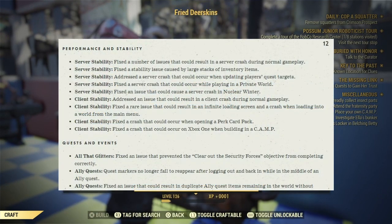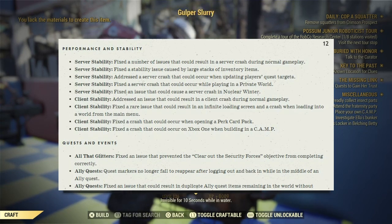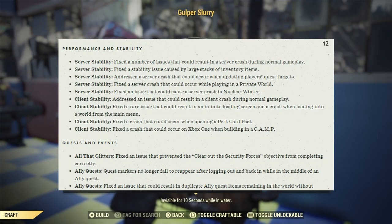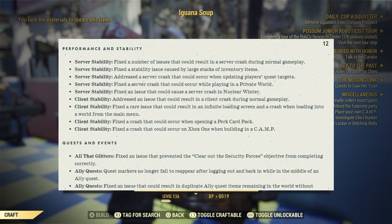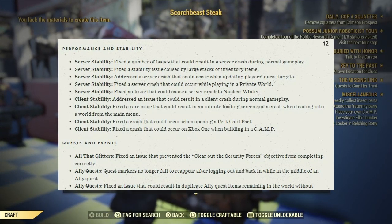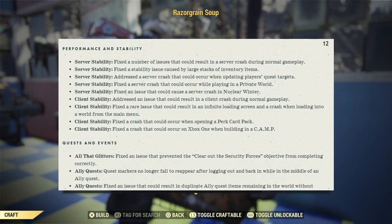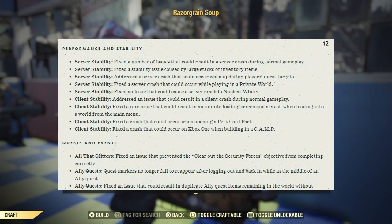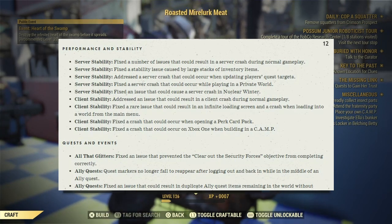Performance and stability — Fixed a number of issues that could result in a server crash during normal gameplay. Fixed the stability issue caused by large stacks of inventory items. Addressed the server crash that could occur when updating players' quest targets. Fixed the server crash that occurred when players are in a Private World. Fixed the issue that could cause a server crash in Nuclear Winter. Addressed the issue that could result in a client crash during normal gameplay. Fixed the rare issue that could result in infinite loading screens and a crash when loading into a world from the main menu. Fixed the crash that could occur when opening a perk card pack, and the crash that could occur on Xbox when building in a camp.